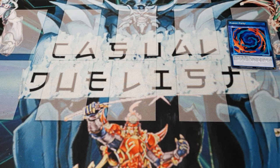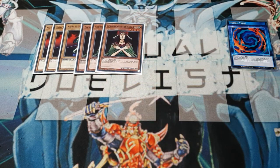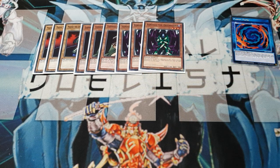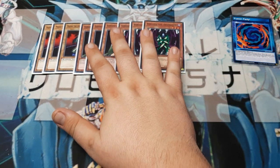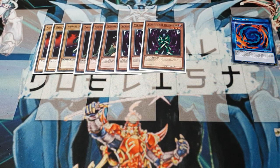Monster lineup did not change. Since we are still going to be using fusion substitutions, we chose Misaki because he is searchable — and he's about 200 points stronger than Flame Manipulator. We're also running full play sets of both Goddess of the Third Eye and Versago, since they are all fusion substitutions. These cards may be used with Misaki to create the Flame Swordsman. Since there are so many of them, use the Fusion Party to discard the extra copies and get into your fusions.